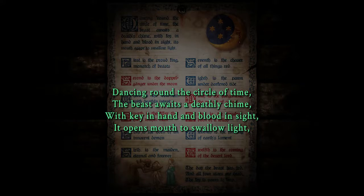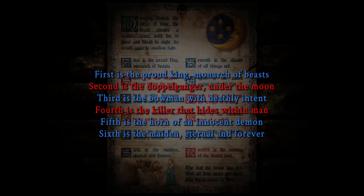It moves the main big clock. So the beast is awaiting a chime. Key in hand and blood inside — I assume the beast has the key, it opens his mouth to swallow light. So we have to feed the beast light. First — proud king, monarch of beasts, which is clearly Leo, right. And it's in blue for some reason. I think it said that only the red parts are what matter in the book.